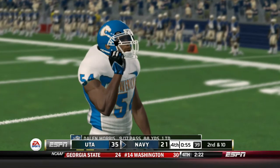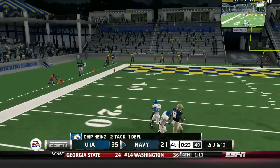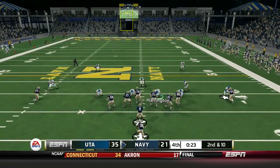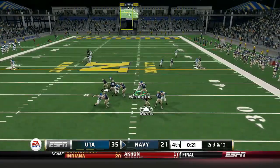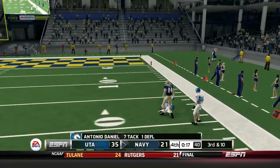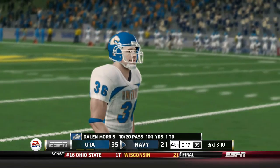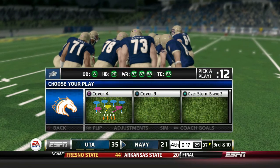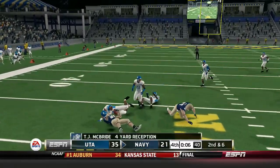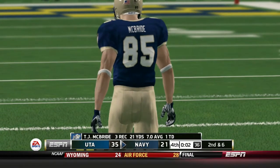Carlos Atkins comes and swats that one down. Chip Hines overthrew it by about a foot — this is a weird defense. We got Harrington and Dodd out on the defensive line — interesting formation sub by NCAA. Antonio Daniel cannot get the pick there. So many white corners and safeties just dropping passes today — that is unfortunate.